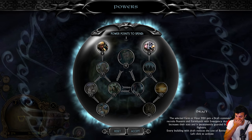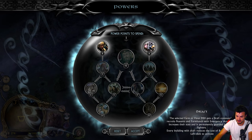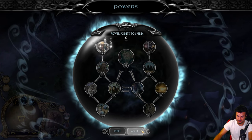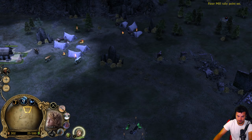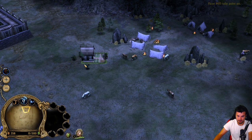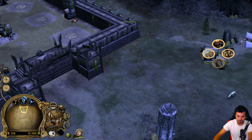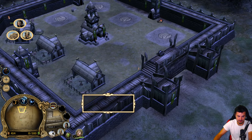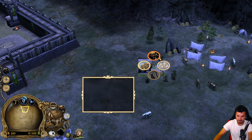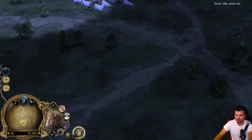The selected farm gets a draft command - it recruits peasants and farmhands. Every building with draft reduces the cost of banner carriers. We can use this right here. Do we get money from it still? That's the question. The enemy is near. Let's recruit one more unit maybe, get some more units on the field to creep as much as we potentially can.